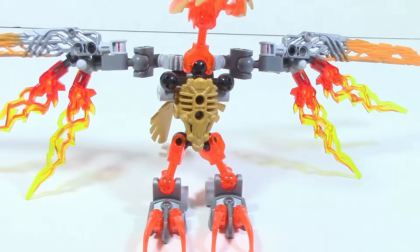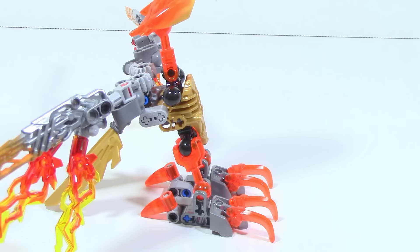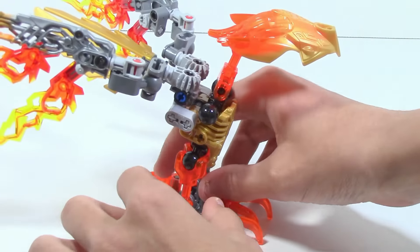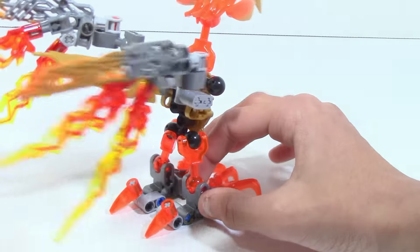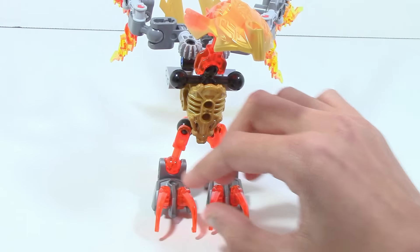Now a quick look at his legs and body. He has open ball joints — personally I don't mind those. His feet are very interesting: there's an extra piece that at first you might wonder about, but its purpose is to prevent Ikir from falling over when the wings are extended outward. It's a very smart design choice that avoids what could have been a major stability issue.